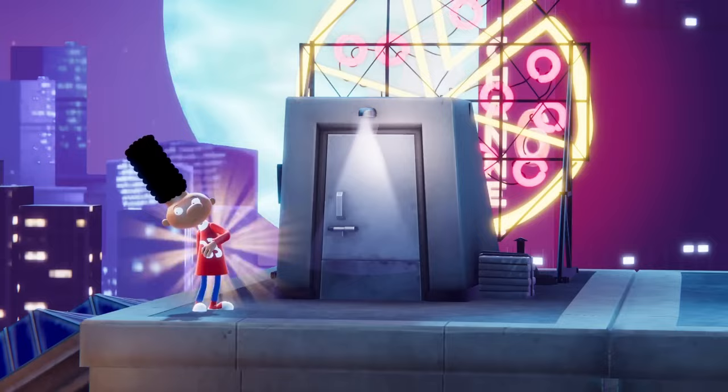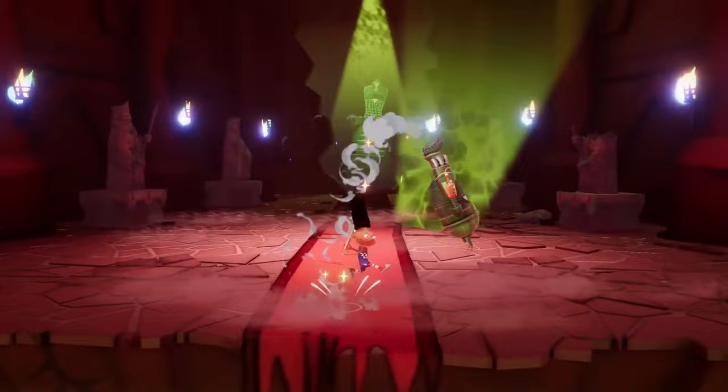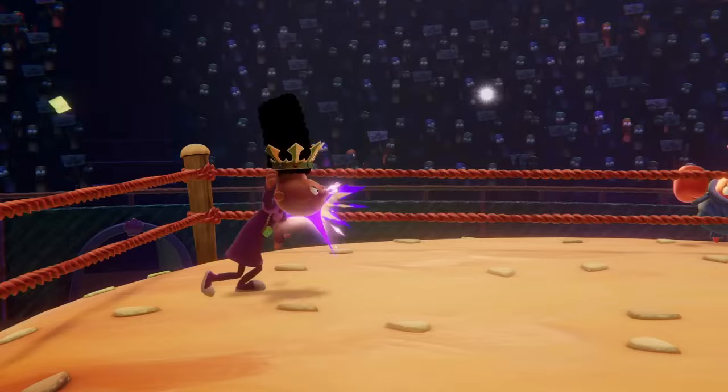Gerald is a tricky mid-range zoner that isn't afraid to get up close and personal. This sports fan excels at locking opponents down with a wide range of projectile options before getting in and balling on his opponents with his flashy combos. While his movement speed normally isn't the best in the air or on the ground, he still has plenty of options to work his way into his ideal range where he's most powerful. Gerald can keep the pressure on his opponents with one of the widest arrays of special move options in the game.